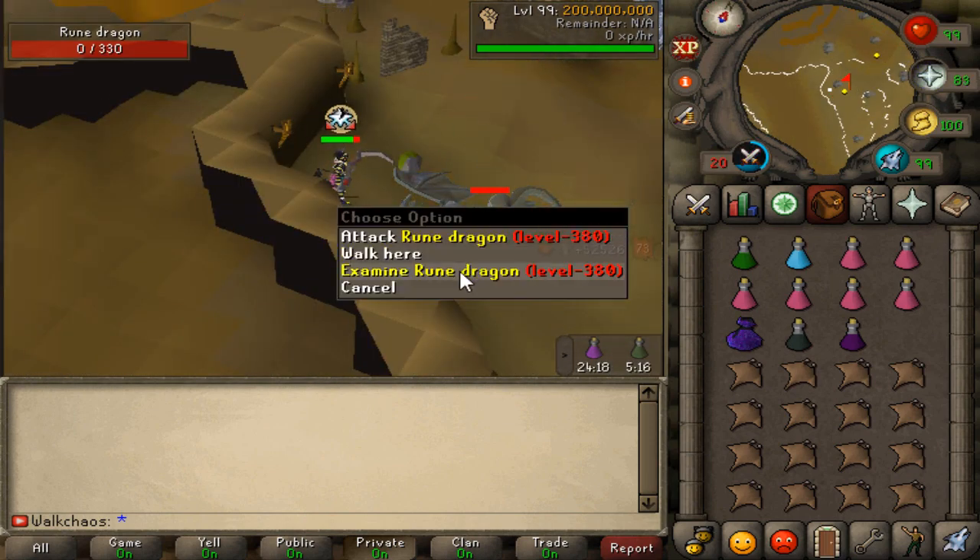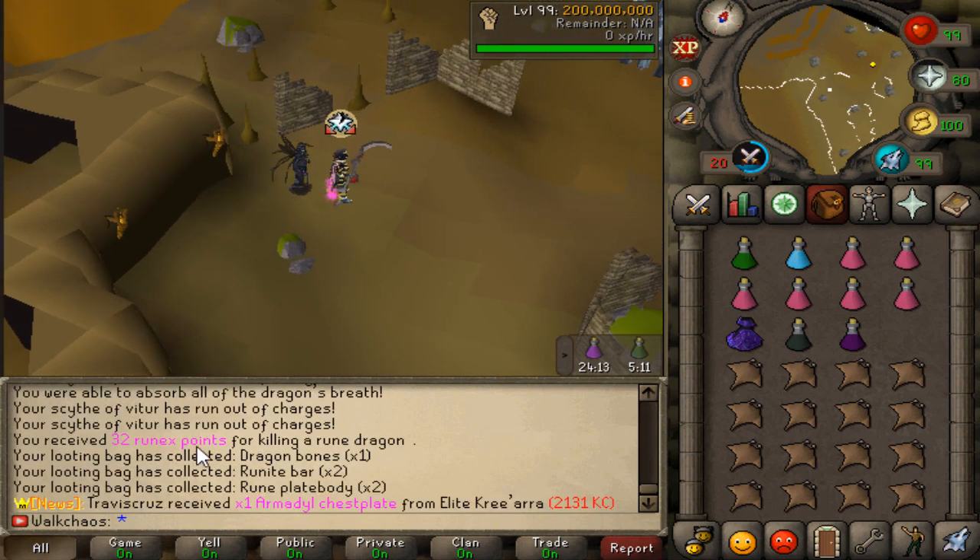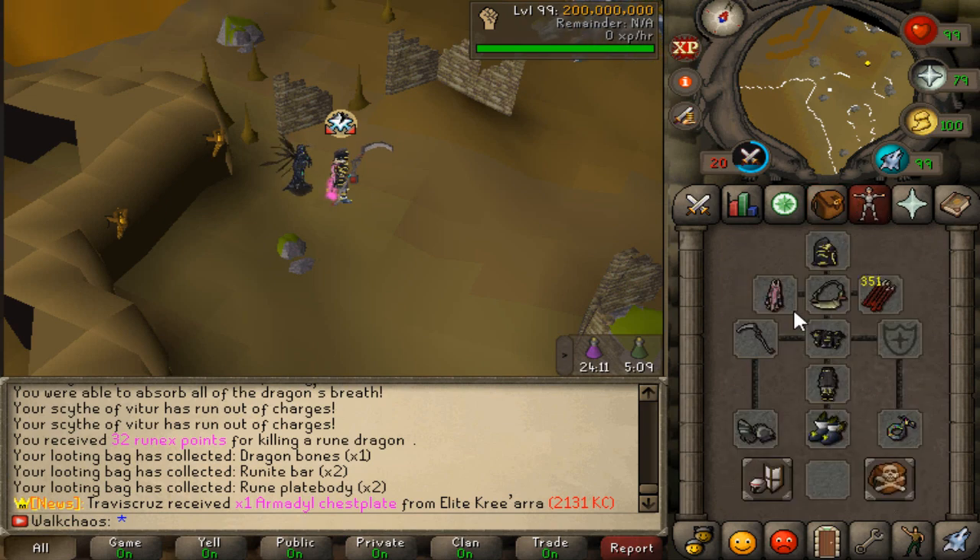That's kill count 100 — or maybe 105 out of 4, I'm not even sure. We just noticed we've run out of charges, so we have to go ahead and recharge our Scythe of Vitur, which we're going to do right now.